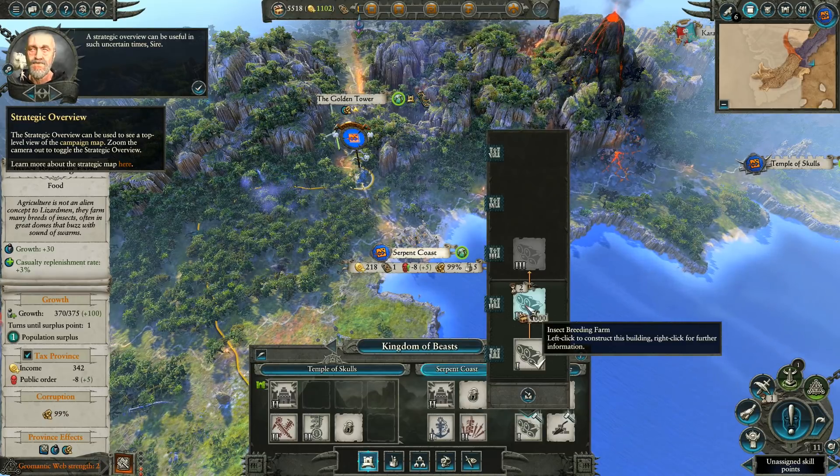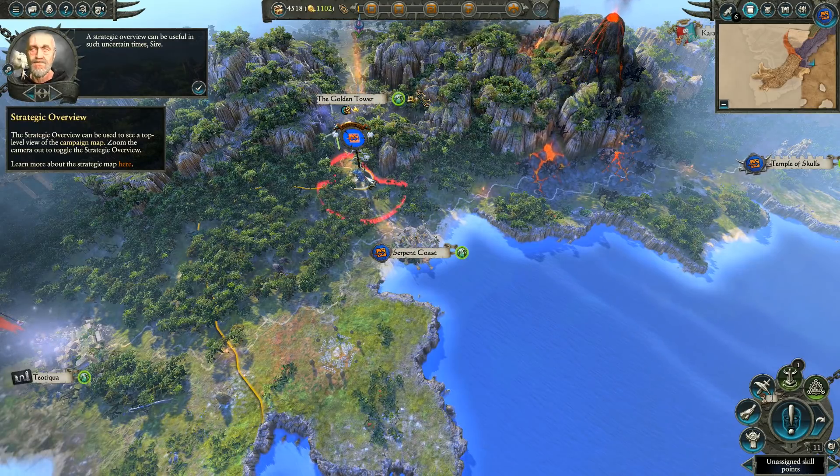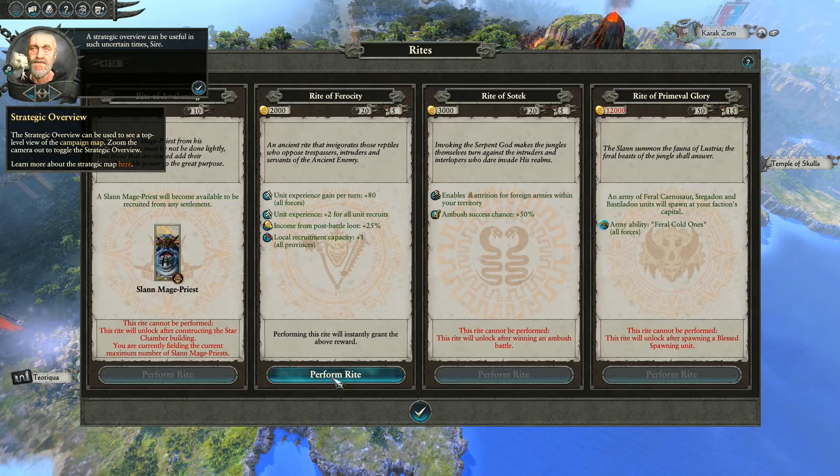A negative event: the populace of one of our settlements is gradually vanishing - whole districts left abandoned, with a triangular symbol dubbed on a nearby gate or wall. Negative growth minus 10, only for three turns fortunately, but still annoying. We can build something - maybe public order plus 4, which also unlocks the Tablet of War technology. We can also improve growth by upgrading the farm.